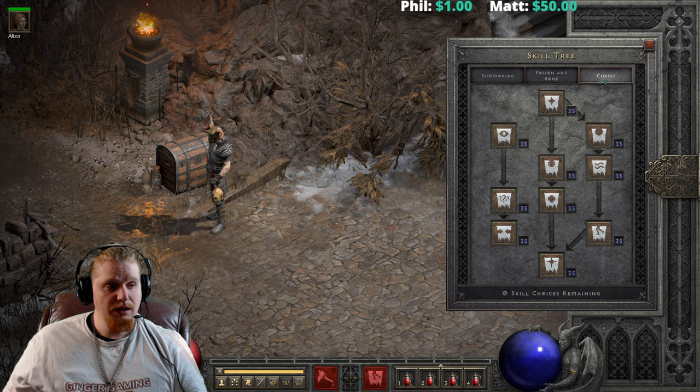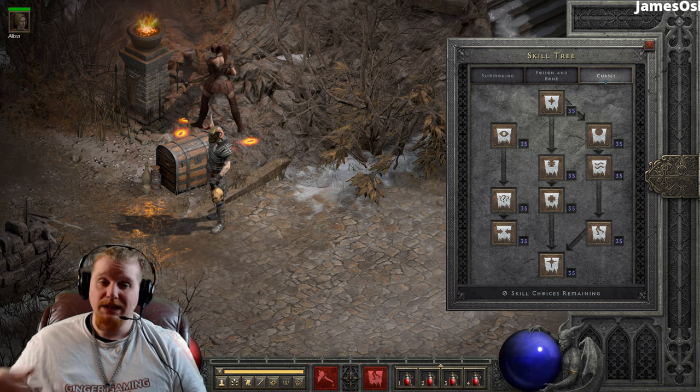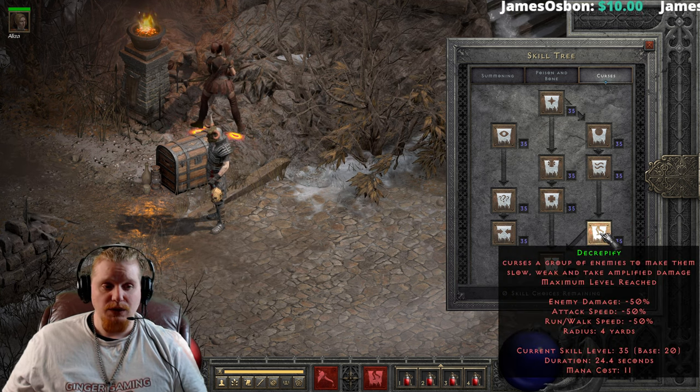So we take 31 and subtract 50% from 31, which gives us 15.5 — that's too low, since the cap is 20. So with Decrepify and the Clay Golem at the same time, we would hit that 80% cap relatively nicely. You wouldn't need any other 'slows target by' between the two.